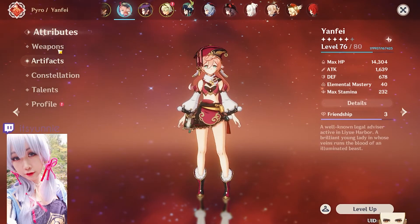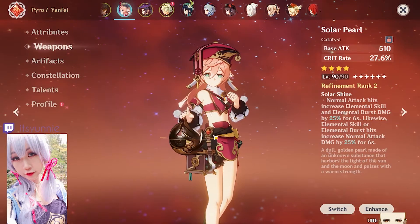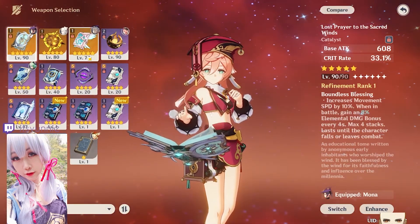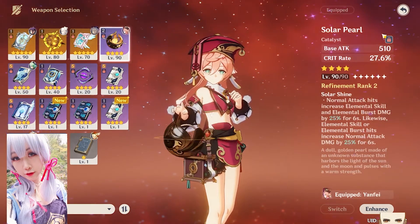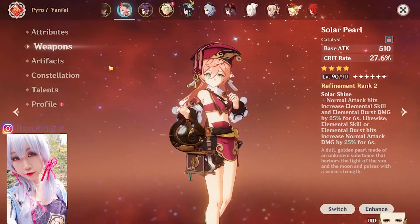Weapon-wise, I am using Solar Pearl on her and it works really well. Technically I could switch weapons — if you want to make a DPS Yanfei, the alternative would be very nice. But Solar Pearl is a very good F2P or Battle Pass option for this playstyle.